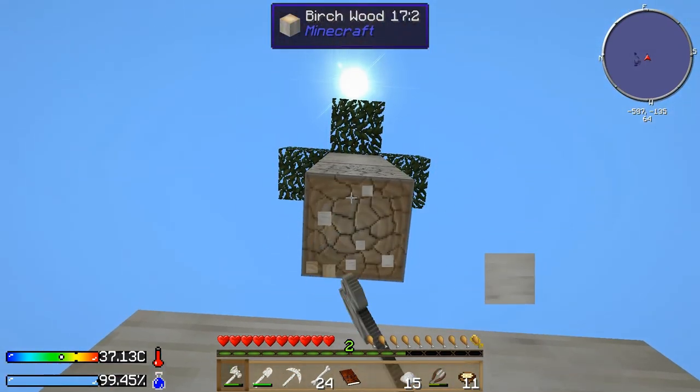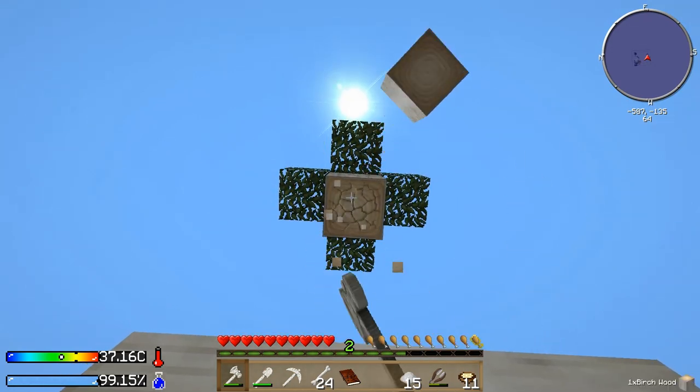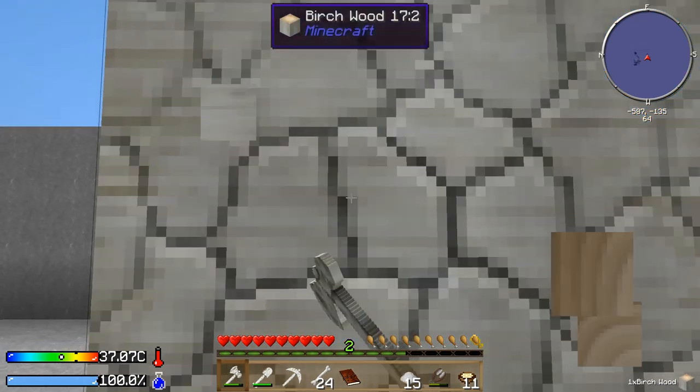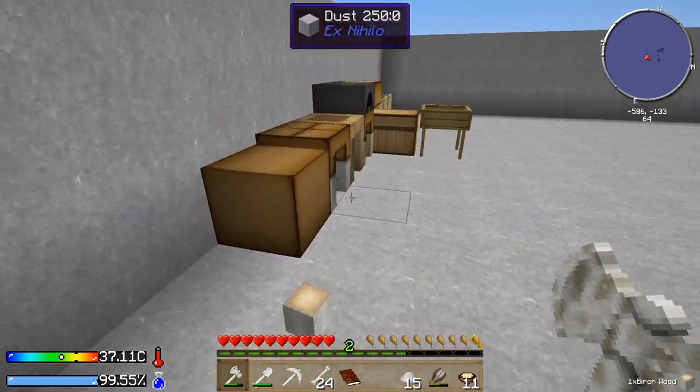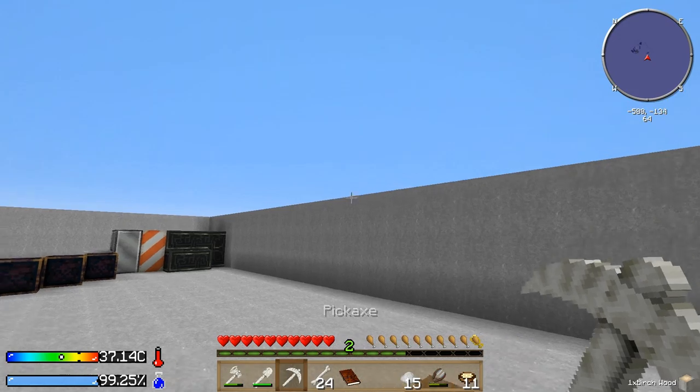I'm not too far away from being able to do something about the power situation, because all I need is a generator of some sort. The easy generator to make — the most easy generator — is the survivalist generator. It doesn't produce a lot of power, but it will meet my survival needs, and it's aptly named the survivalist generator.